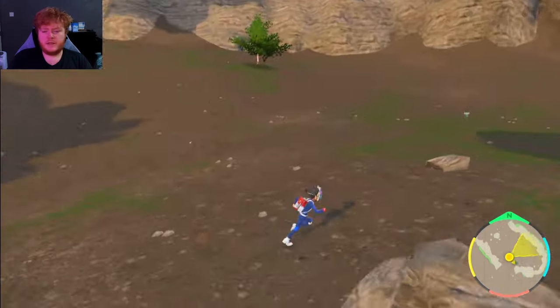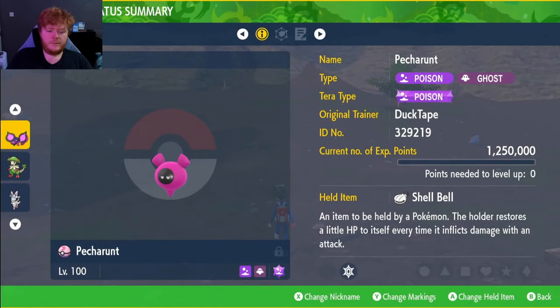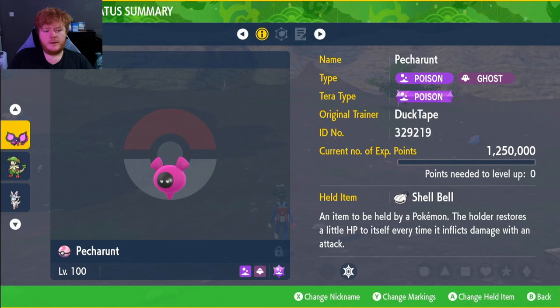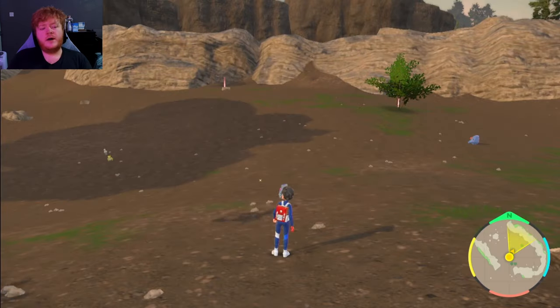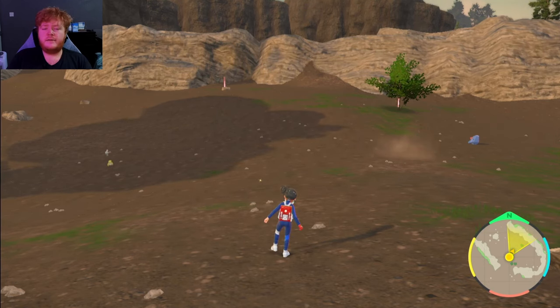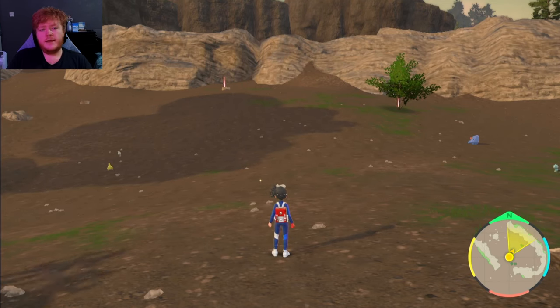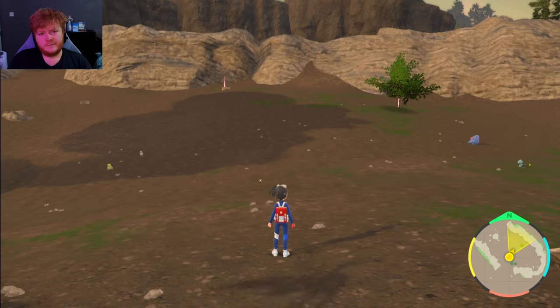We get Tera Shards and Ability Patches as rewards — incredible. This Pokémon is debatably the best poison type in the entire game; let me know if you think there's a better one. I hope you enjoyed this bonus build for the week. Smash the like button if you enjoyed, subscribe and turn on the notification bell so you don't miss any more builds, and I'll catch you on the next one.